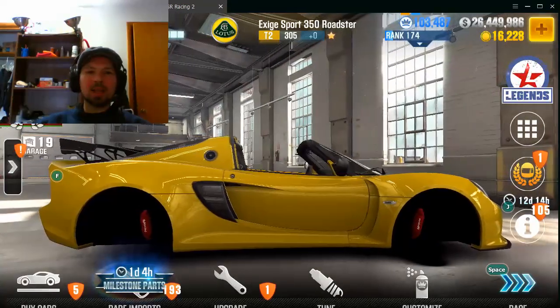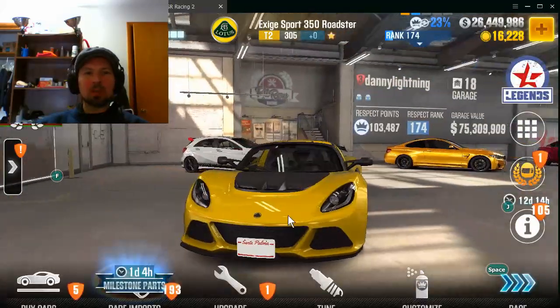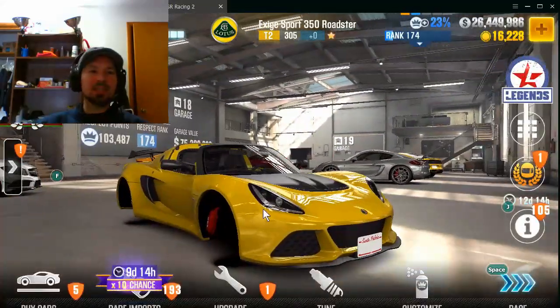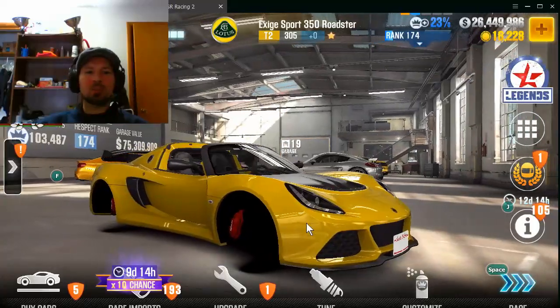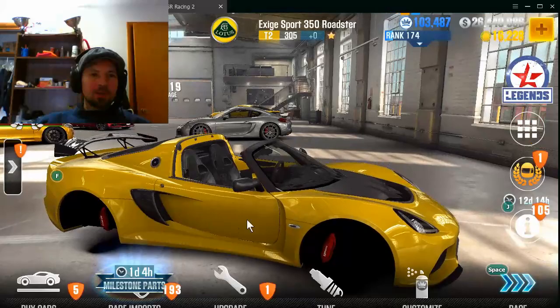Hey, what's up everybody, Danny Lightning back again with another CSR2 video. Today we're going to go in and try to win the Nissan Silvia S15 Rocket Bunny. My buddy couldn't figure it out, so I tried it — it took me quite a few keys unfortunately.